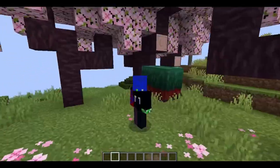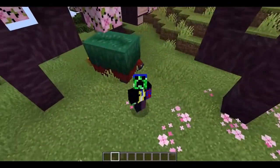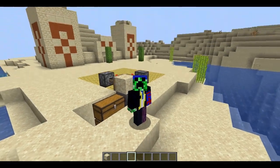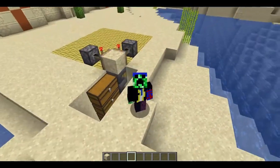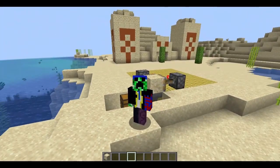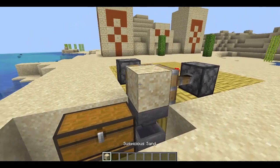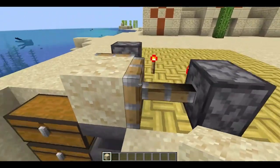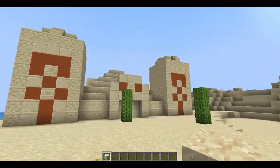As you guys know, you can use the brush to convert suspicious sand into things like diamonds and other cool stuff, so this is really important. I'm just gonna go straight in here and show you how this farm works. It uses a suspicious sand block which I have right here, but as you guys know you can't move this block or else you'll destroy it.